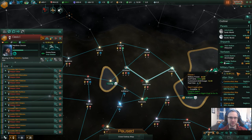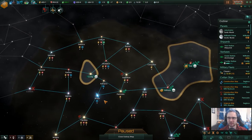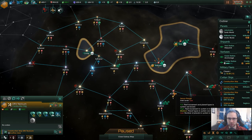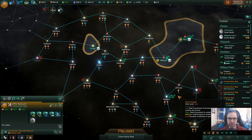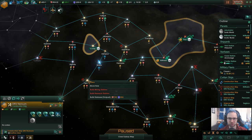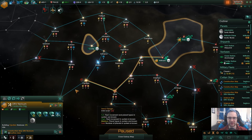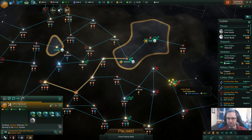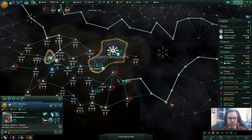We've got gale speed, which helps a little bit for the evasion. The construction ship should probably put an outpost here — I really should connect all the outposts. We'll put one here just because it's got six energy, seven minerals. That is one hell of a retreat the construction ship is going to do.